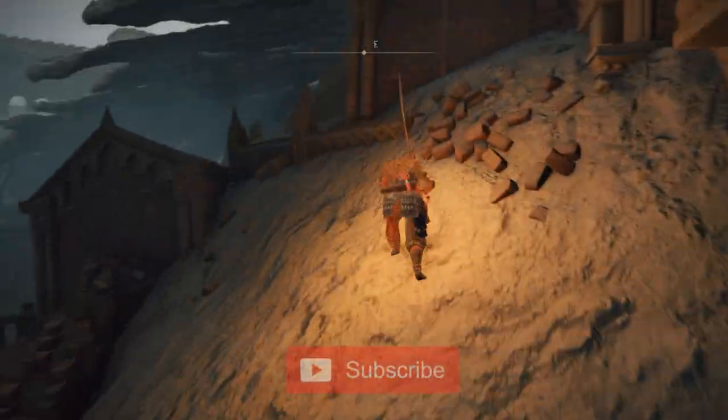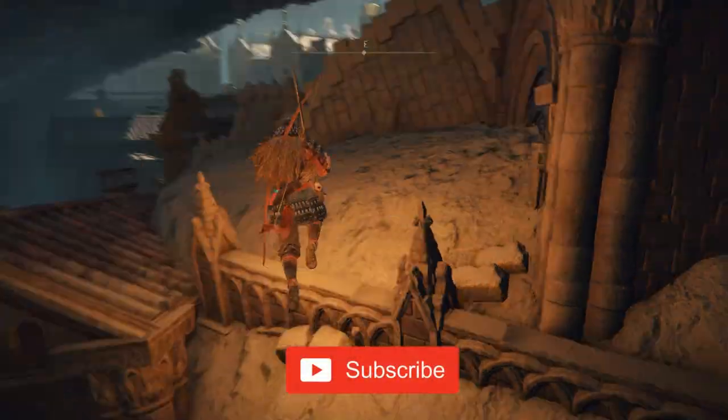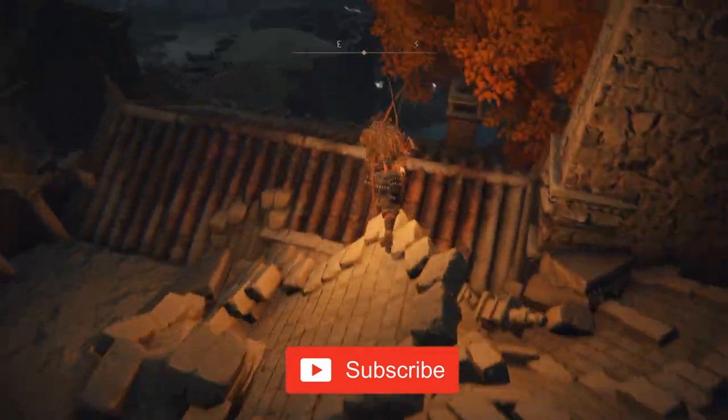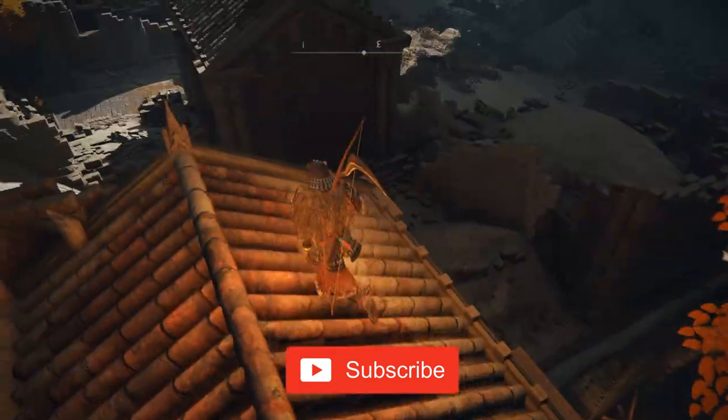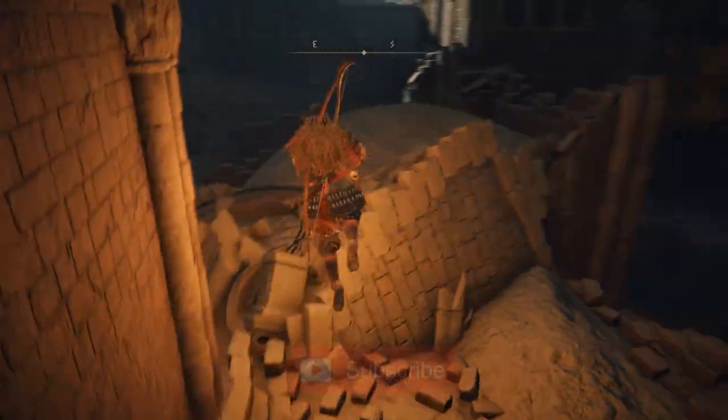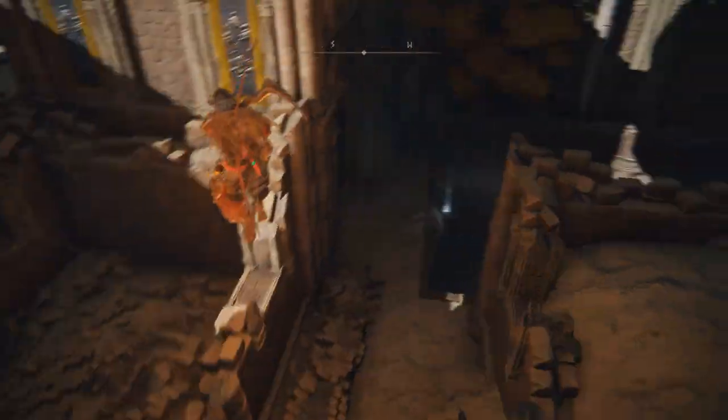The Thunderbolt Ash of War is dropped by a teardrop scarab in Leyndell, Royal Capital. From the Avenue Balcony Site of Grace, head down the stairs and pass through the gate. Follow the railings on the left side up to the sleeping commoner, from which the teardrop scarab should be visible down below.